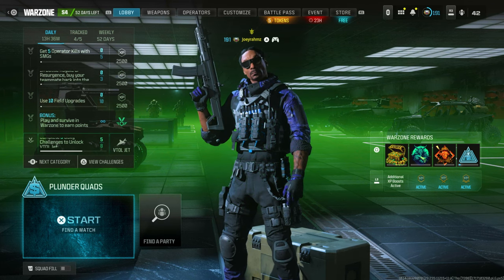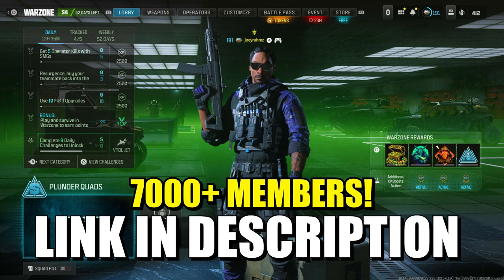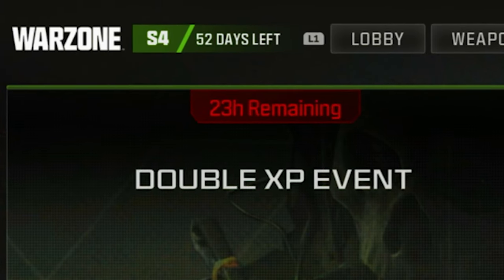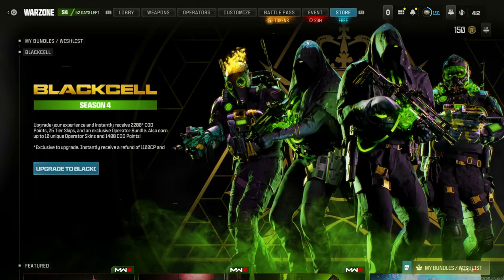Make sure you've got your friends with you — invite your friends to a game, because you're going to need some people to help you out with this one. If you don't have any friends, join my Discord. It is double XP at the moment. As you can see, there's only 23 hours remaining for double XP, so do this right now. If you don't have any double weapon XP tokens, you're going to need to do it ASAP.